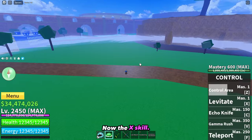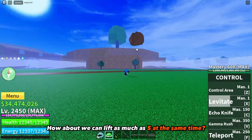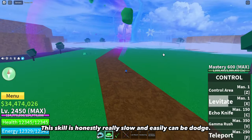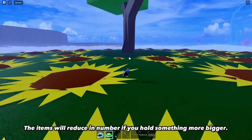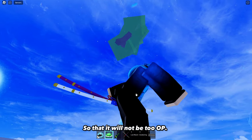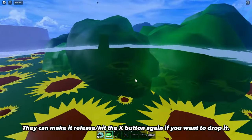Now the X skill. Instead of lifting one boulder at a time, how about we can lift as many as 5 at the same time? This skill is honestly really slow and easily dodged. So if we can summon 5 boulders and aim at a player, there will be more chances to hit them. The number of items will reduce if you hold something bigger, so it won't be too OP. They can make it release or drop when you hit the X button again.